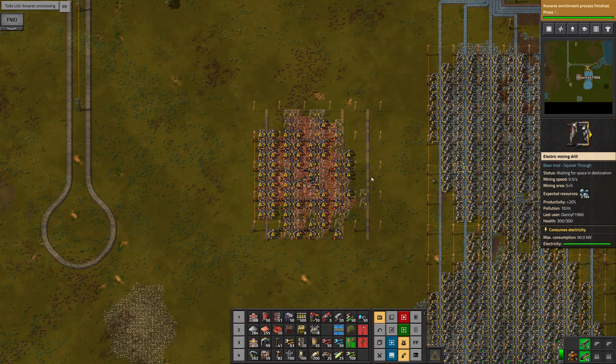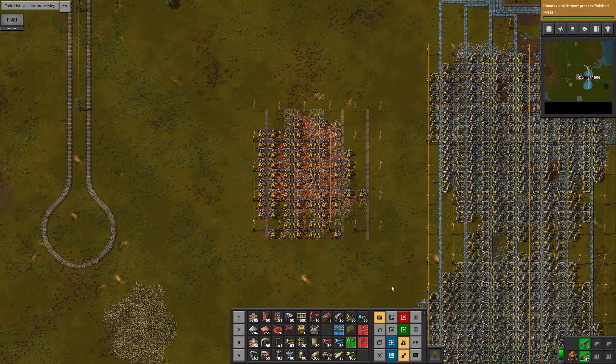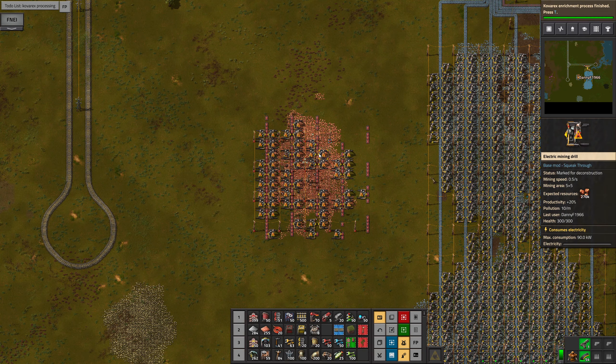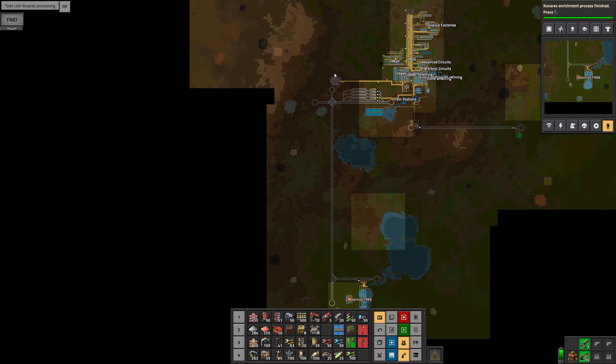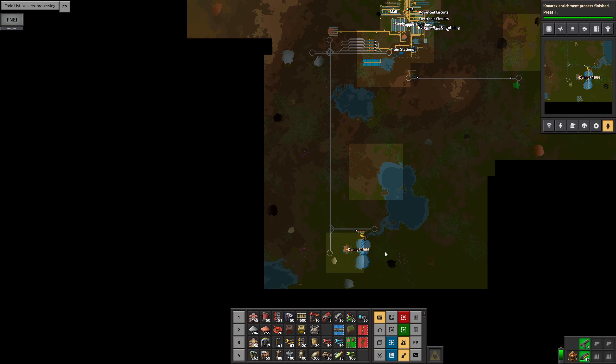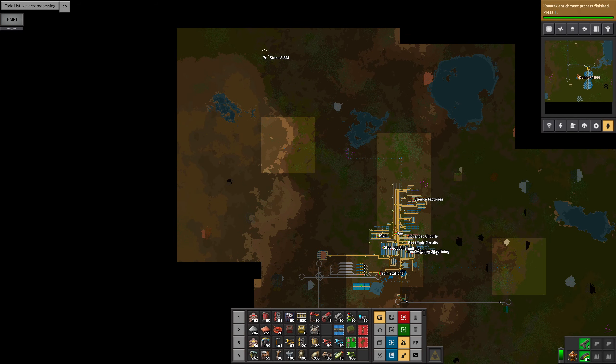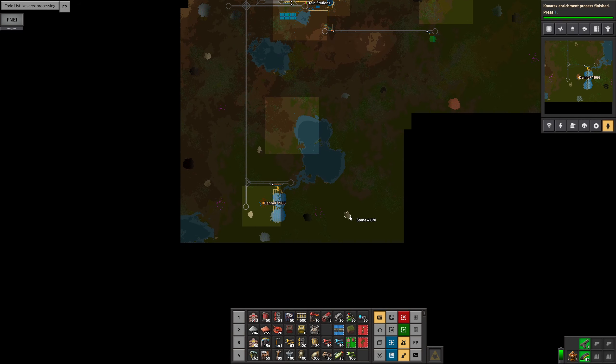I don't think we'll need this copper mine, so let's control Z and take all that up. We won't need this one because we've got the one up here nicely working. But I will set up a stone mine now. That one's got 3.9, 4.8, 3.9 million. That's an 8.8 million patch. But I don't think I'll need to go all the way up there considering this one is still relatively close — 13, 24 million.